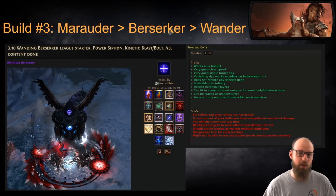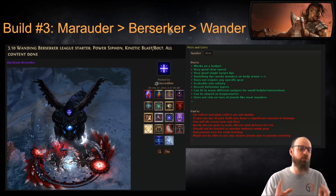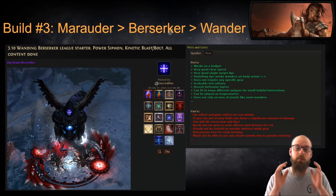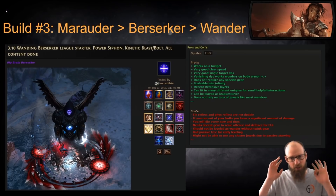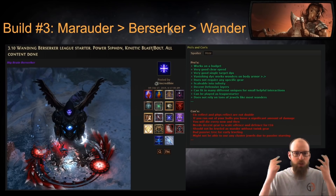Build number three that I would recommend is a Marauder Berserker Wander. That's right — I've been saying all throughout the hype train building up to 3.10's release day that Wanders are going to be meta in the upcoming 3.10 Delirium League, and one way to play them is actually with a Berserker. Thematically you might be thinking: a Berserker as a Wander — what the heck, that blows my mind.